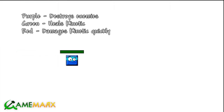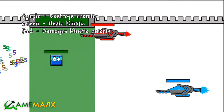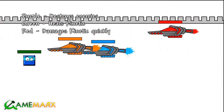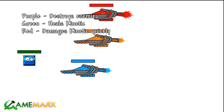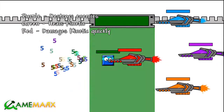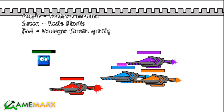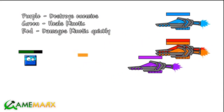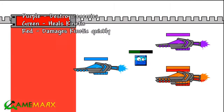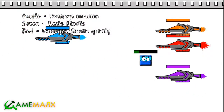Laser! Purple — destroys enemies. Green — heals kinetic. Red — damage kinetic quickly. Alright, green heals. Green heals. I thought I could move up and down. I can't. I can just get shot. That's what I can do. Okay, he's gonna get shot in the face. Red kills you! Kills you dead. This is just... avoid those.